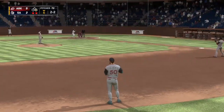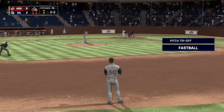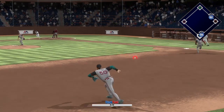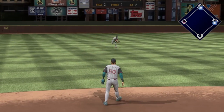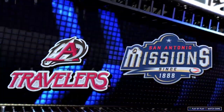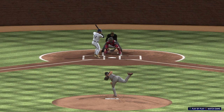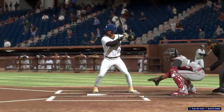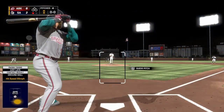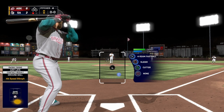Coming to the plate now, Gilberto, second baseman — 0 for 2 on his line so far. Hard on the ground towards short, and that's through for a hit! He fell behind 0-2, but that's really who he is — he didn't give up, continued to fight, and gets a base hit on a 2-2 count. Digging in looking for more, number 50 — homered earlier, two for three to this point.